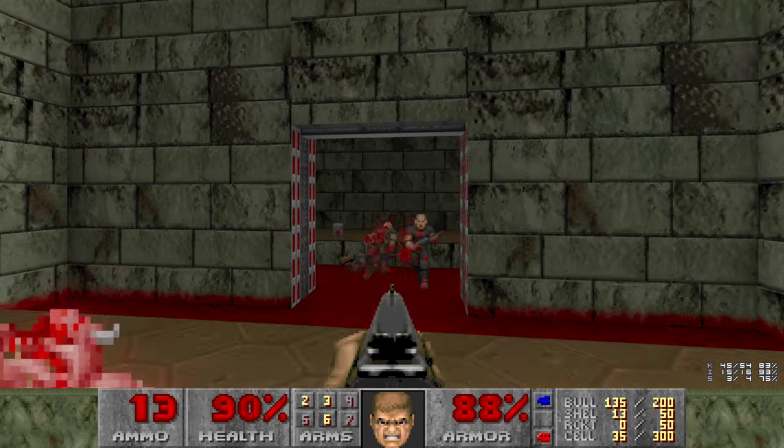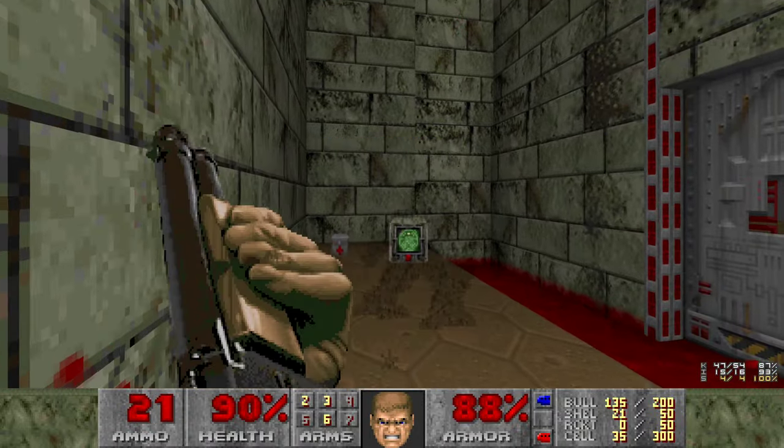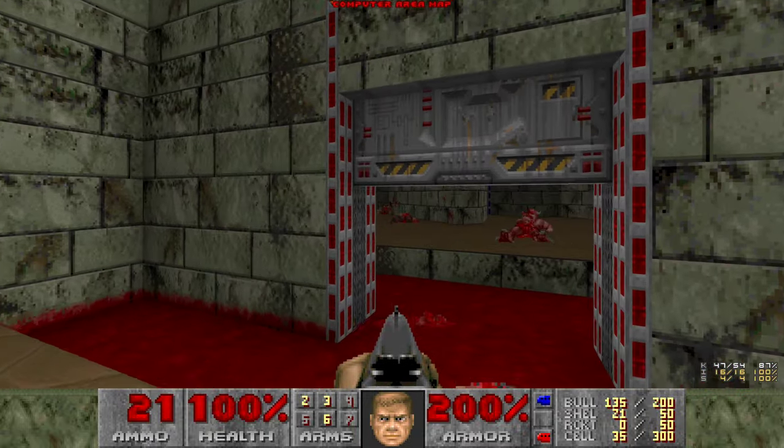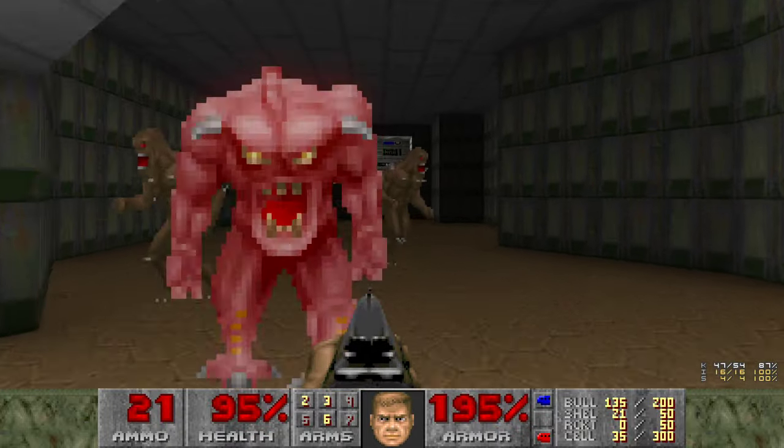Some zombies behind this red door. And it's another secret, because the red key was a secret. Although you can't really miss the red door, so I'm not sure what that's about. I tried to avoid the hurt floor there by watching my animation, but it didn't work out.